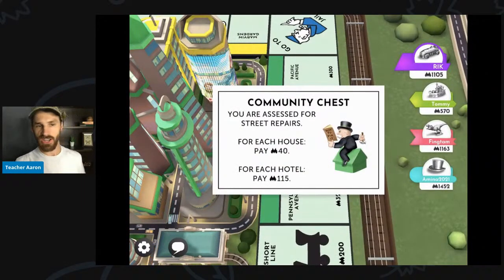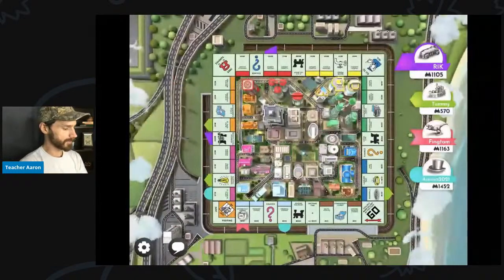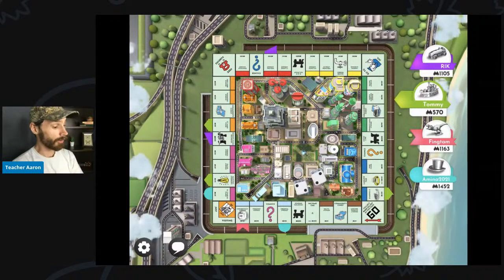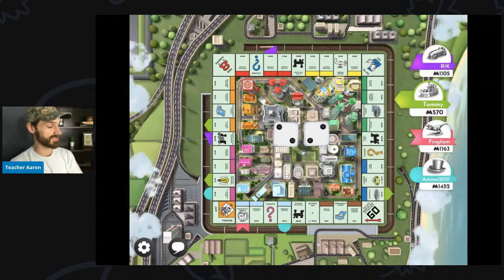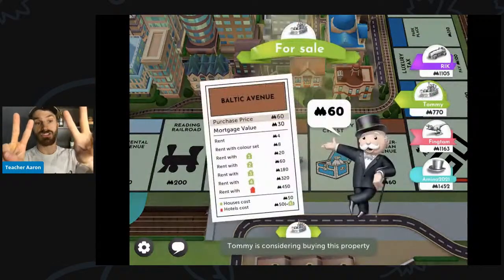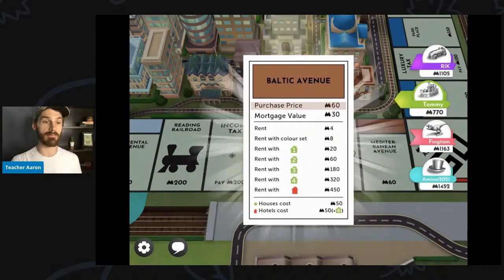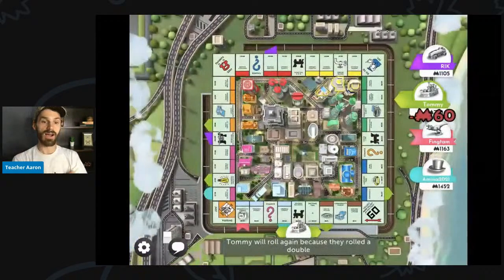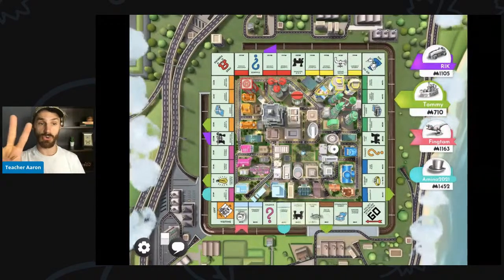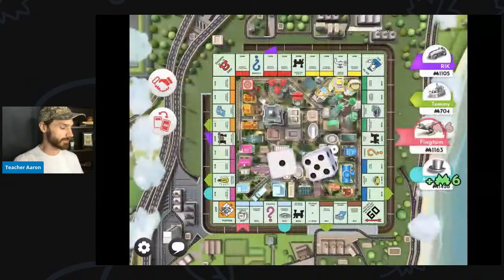Rick lands on community chest, but this card does not do anything right now. So that's not good or bad — that's just okay. Tommy rolls doubles — that means two and two. That is what we call doubles: when you roll the same number on both dice. So he can roll again. This time Tommy rolled two and one. That is not doubles, so Tommy cannot roll again.